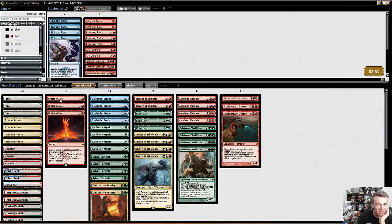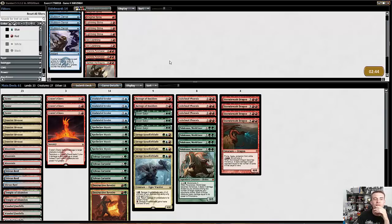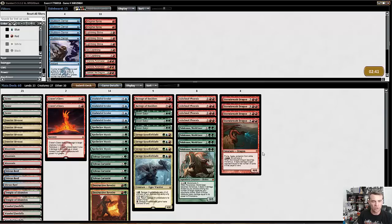Alright, sideboard-wise — Crater's Claws seems kind of mediocre and Stormbreath does seem very good, so I'm actually going to put the Stormbreaths back in. I sort of overestimated the relevance of the Hornet Queens, I think. Having the Disdainful Stroke, Revelry, Barrage plan is probably my best option here. He has Bile Blight — that kills my mana creatures. Still don't think I want Stubborn Denial. We have Barrage to get through Hornet Queen, Disdainful Stroke to counter his big threats, and Destructive Revelry to kill Whip or whatever else.